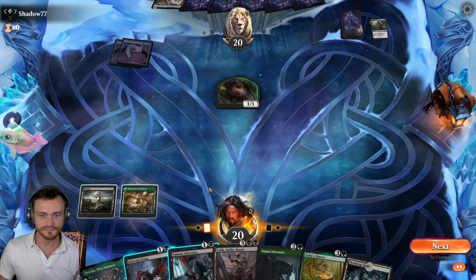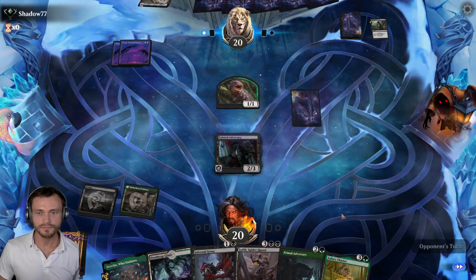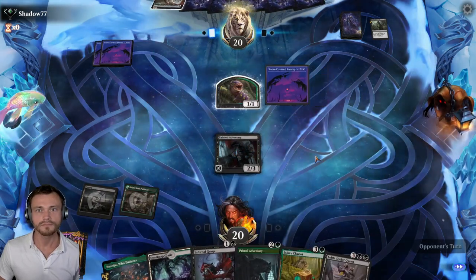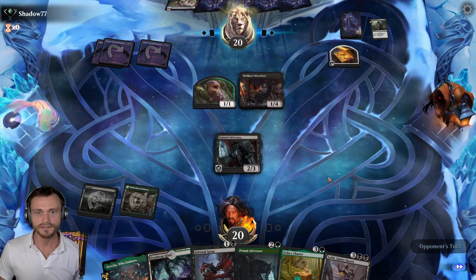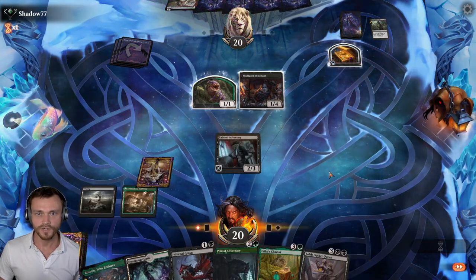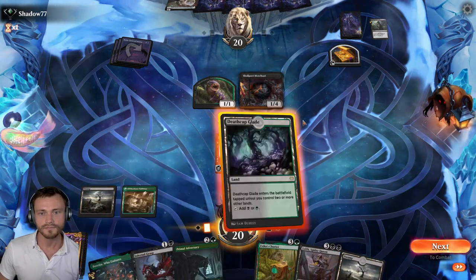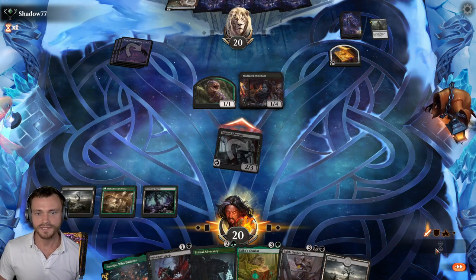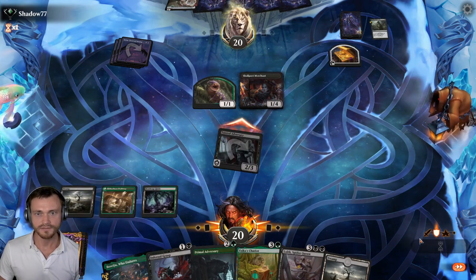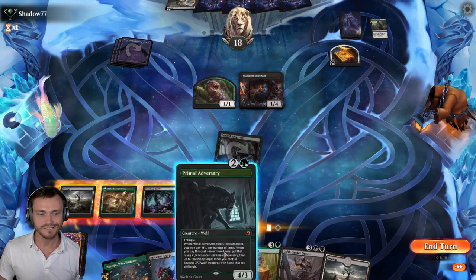Green is fine. Adversary on two. Third land by the opponent, into Skullport Merchant. Well, it doesn't really brick-wall our Death Toucher — we can still push through damage. Let's see how they want to block. Probably just take two here.